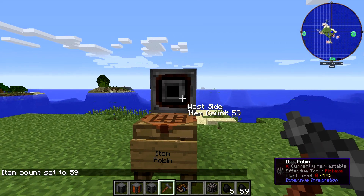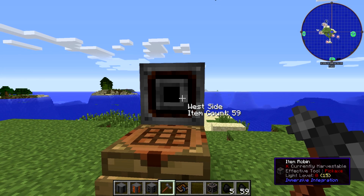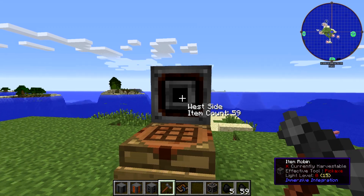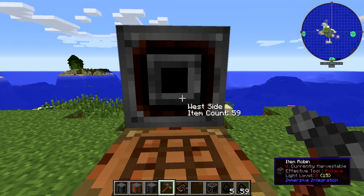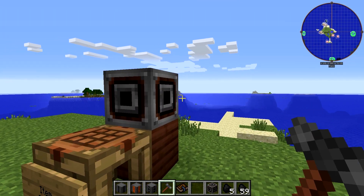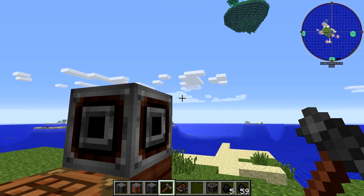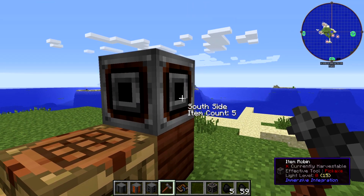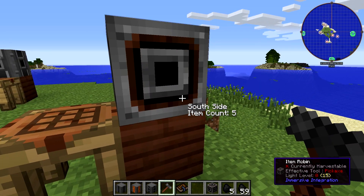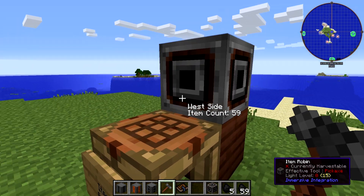The Item Robin takes items in on one of its sides via hopper, conveyor belts, or tubes, and then outputs around its various sides in order. When it reaches a side that has an item count set, it deposits that number of items out of that side — as long as something is there to receive it — before moving to the next side.